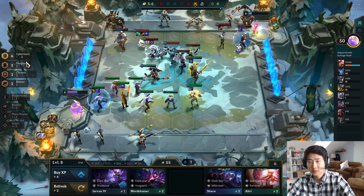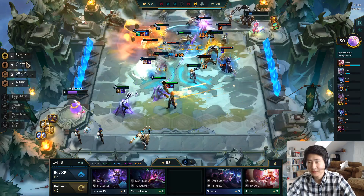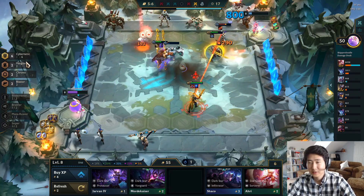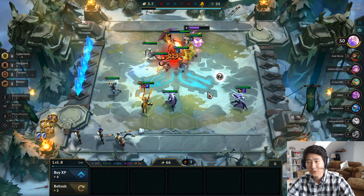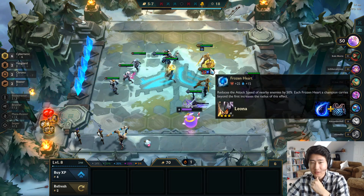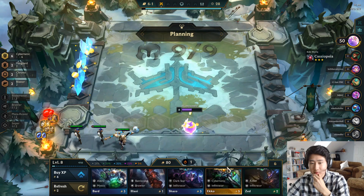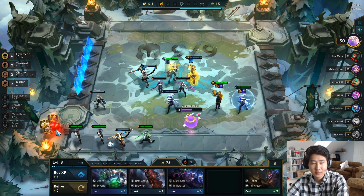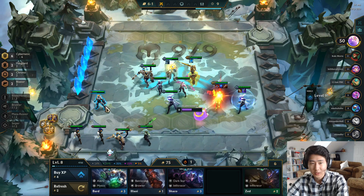If this map was bigger, this comp would certainly be better. I don't like the fact that Lucian dashes into the enemy — you can see him literally running into them, just asking to die. But our team is very strong. We're going to get a Dragon's Claw. Time to give items to everybody — I think it's Frozen Heart. We got Echo, so Frozen Heart on Leona, Dragon's Claw on Lucian, and Echo gets a Giant Slayer.